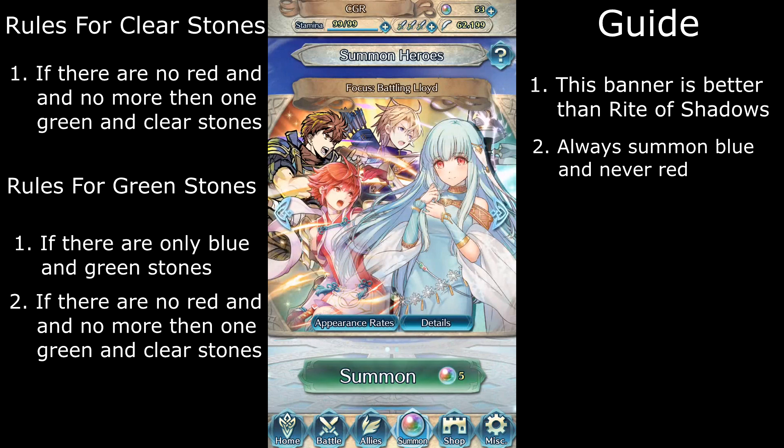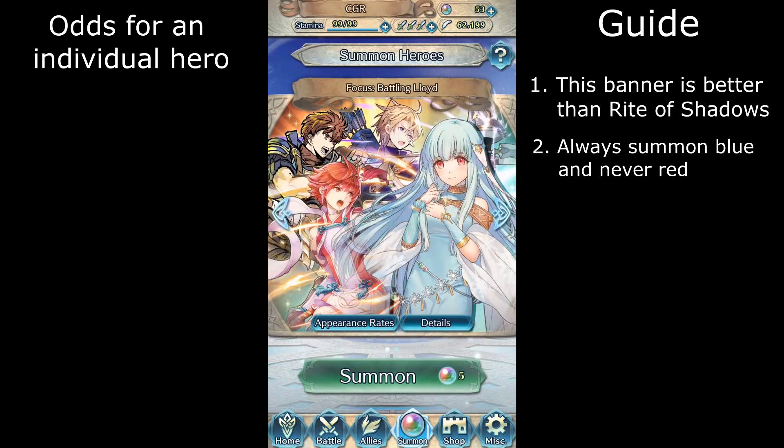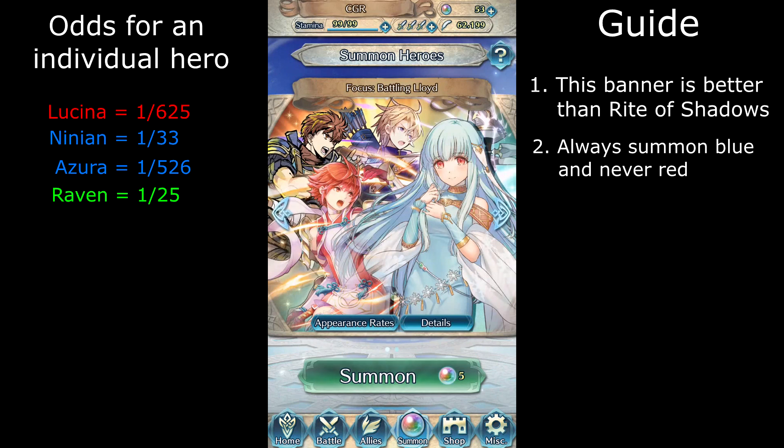Now let's move on to the part of my guide where I explain the odds of a stone color being a certain 5-star hero. The odds of a red stone being Lucina is about 1 out of 625 red stone summons. The odds for Ninian is about 1 out of 33 blue stones. The odds for Azura is about 1 out of 526 blue stone summons. The odds for a green stone to be Raven is about 1 out of 25 green stones. The odds for Hector is about 1 out of 385 green stone summons.